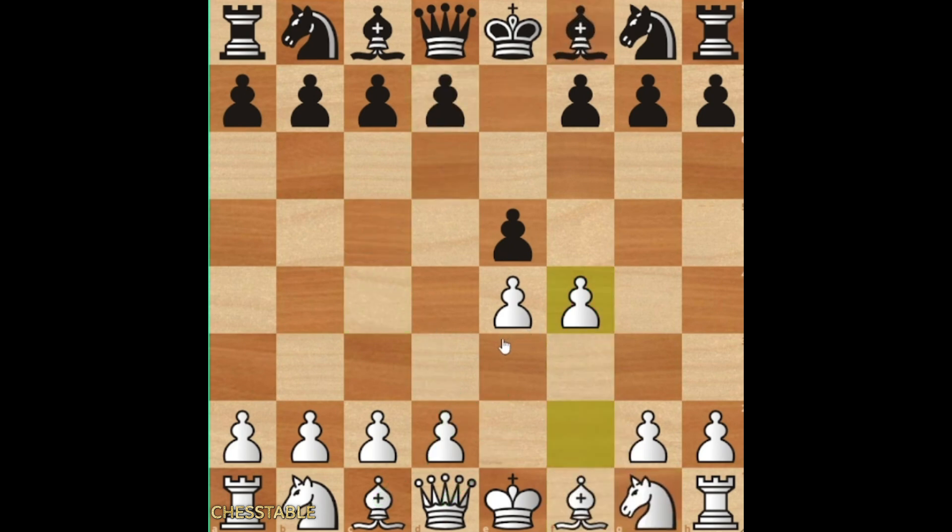But this is already what can happen if they do not take the pawn on f4. Now we will discuss about taking on f4 because this line requires a lot of knowledge and a lot of experience. Let's say that black takes the pawn.